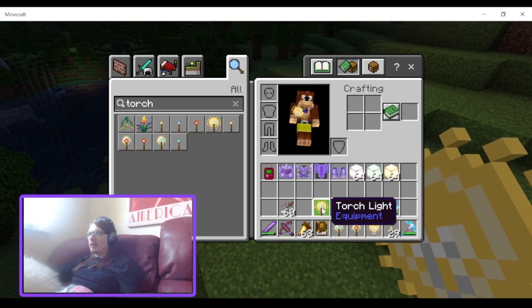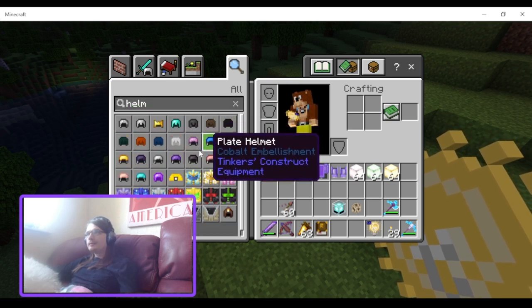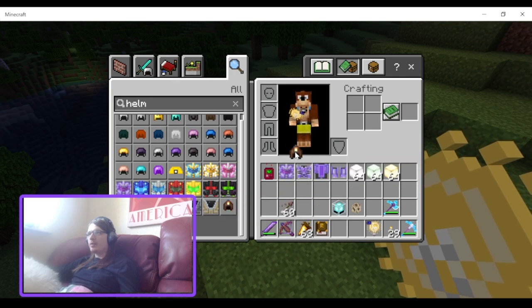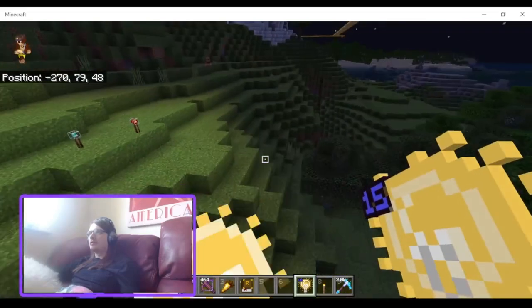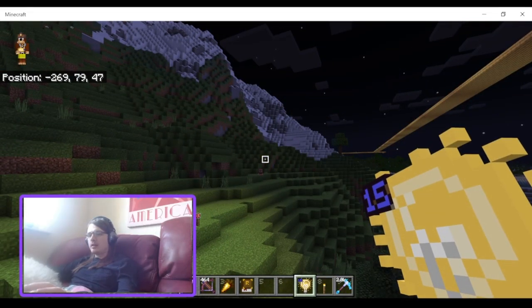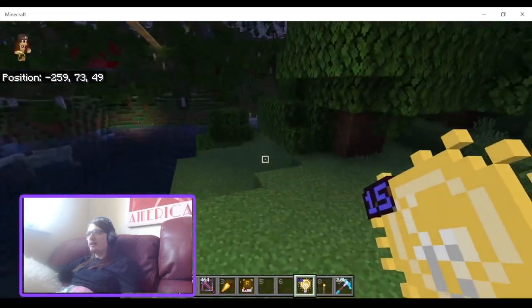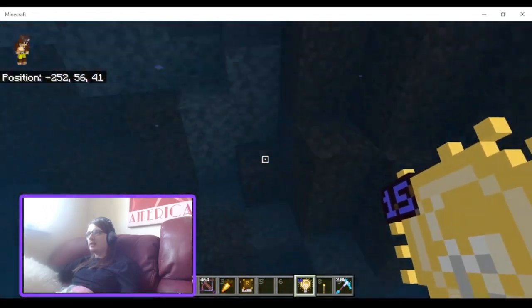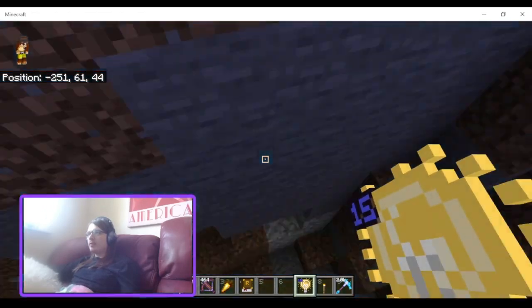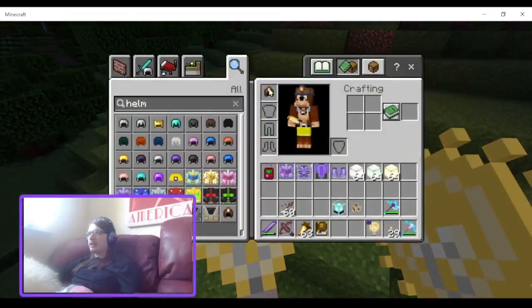I should take a look at the Miner's Helm as well while I'm here. So you have the Miner's Helm and the Soul Miner's Helm. I'm just going to take a look at the Miner's Helm — you put it on, it puts a light level of 15 at your head. Oh, it's still at your feet. I think it would be better if this one was at head level — that would make more sense for it being a helmet. It doesn't work underwater though, surprisingly — I thought it would have worked underwater.